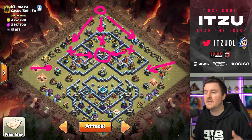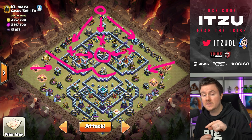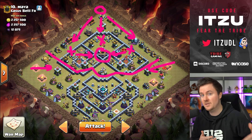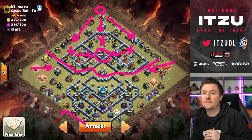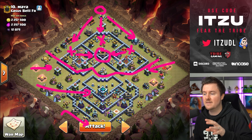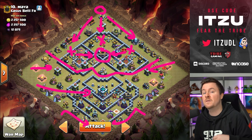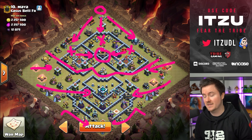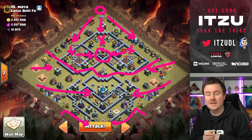So we're doing the same queen charge but with a different follow-up. We're doing the queen charge to either side, then a yeti funnel on the three o'clock or nine o'clock side, and in the middle of that using a jump spell. The queen goes right then jumps left for the multi-inferno tower. We want to get the entire top side, the king at the bottom with the royal champion for tanking, then snipe the tunnel with the super minions.